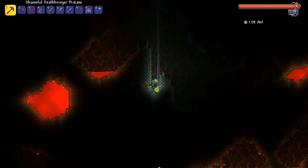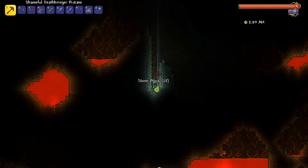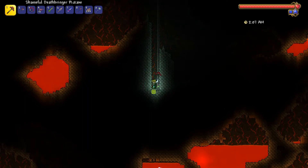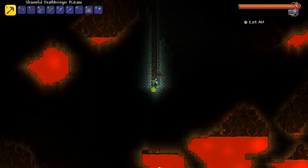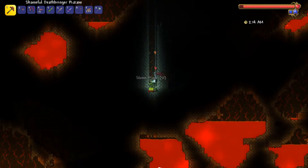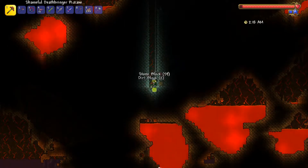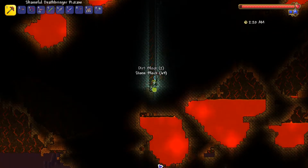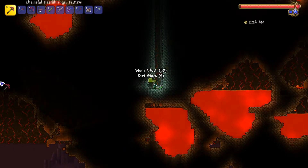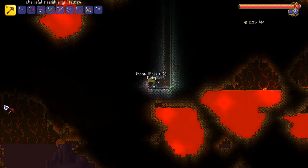I'm just trying to dig a hell elevator. It also doesn't help that we got crimson, because the nightmare pickaxe is a lot faster at doing this. I'm just going to stop it right around here and just go, because you can already see the background wall ends, which means we're at hell.